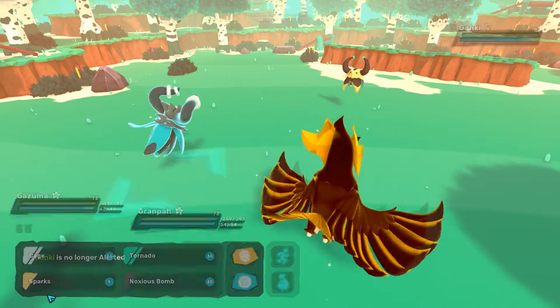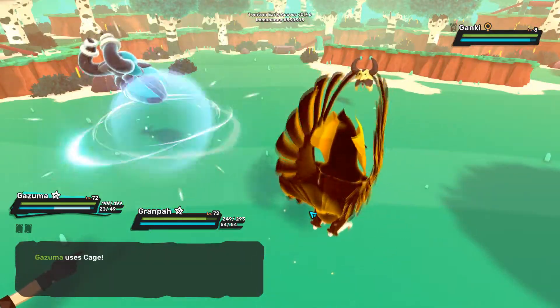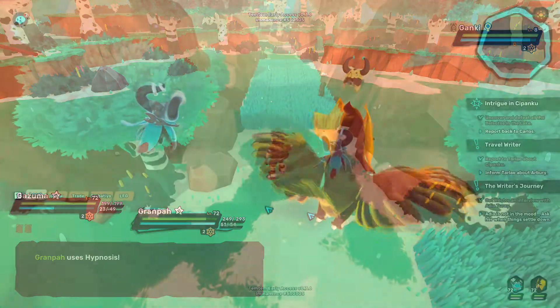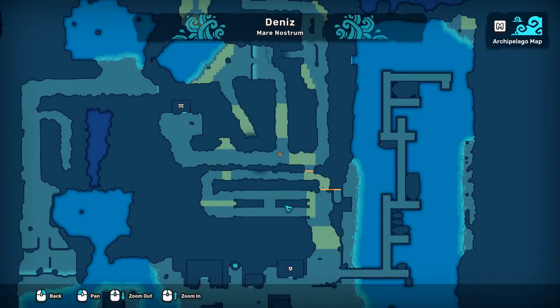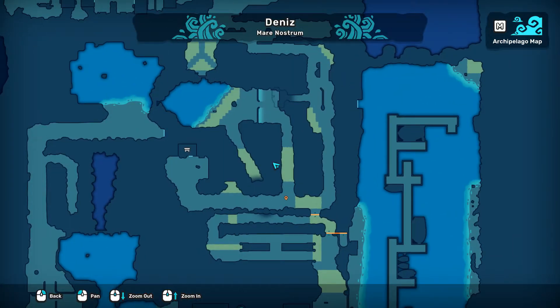Along with that, Ganki is also wind type, making it two times resistant to wind type attacks, taking only one quarter of the damage from that type. You can capture Ganki in this grass here in the Thalassian Cliffs, between Briesle Demar and Arissola.